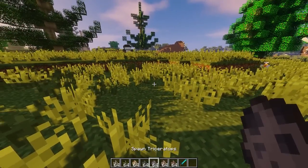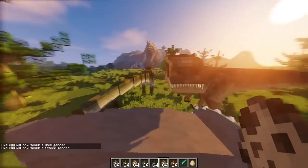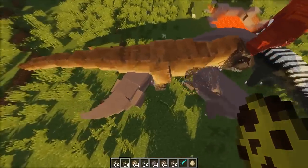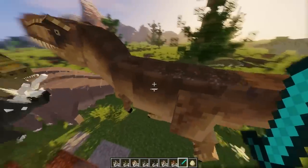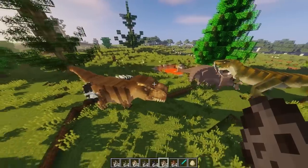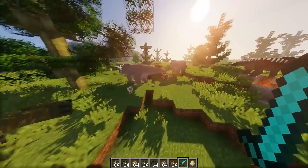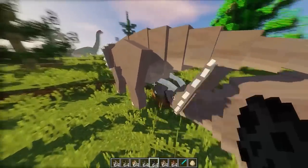Kita lanjut ke next, yaitu Tyrannosaurus guys - T-Rex ini kayaknya. Ini gede, besar banget! Kalau ngamuk ini biasanya nyokot-nyokot. Kan diserang! Gak salah aja diserang gitu. Ditusuk-tusuk gitu ya. Kita melihat pertarungan antara Triceratops lawan Tyrannosaurus ya temen-temen - siapakah yang bakal menang? 2 lawan 4, female 3, male 1.